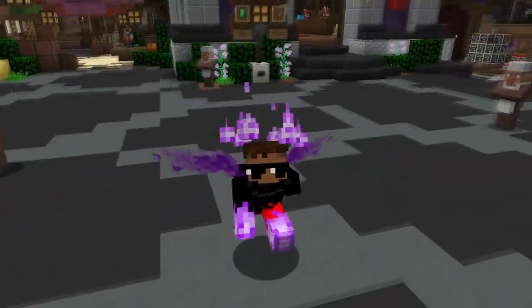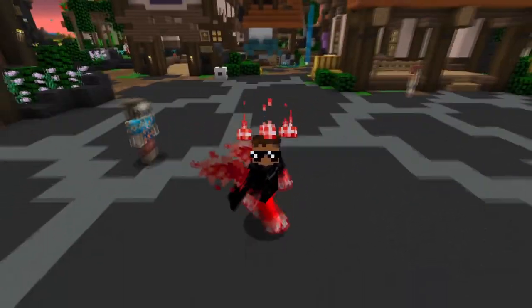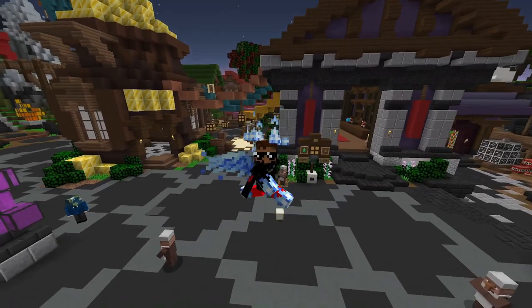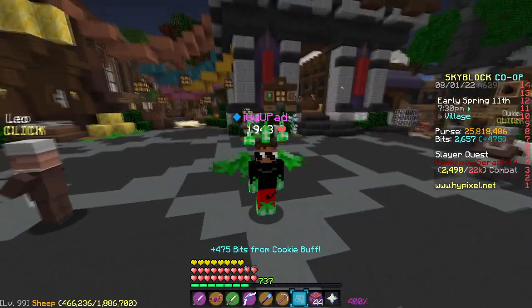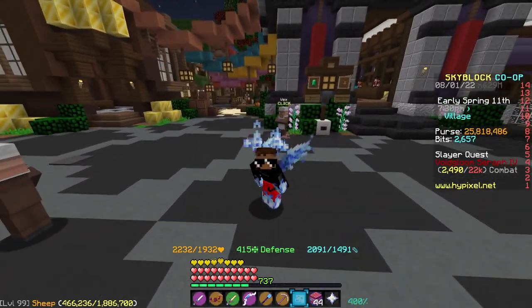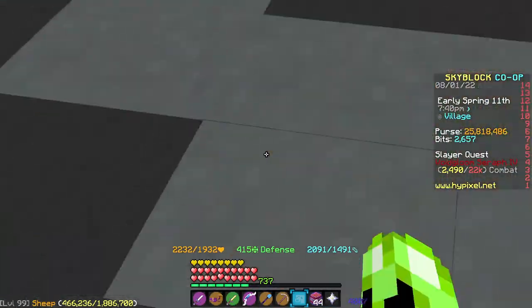Hey guys, what's going on? Today I just wanted to make a very quick video to inform you guys about a new bug that's actually going around wiping people's inventories. Let me just explain how this bug works. I'm not going to directly demonstrate it, but basically this bug happens when you use Wither Impact in a dungeon, die, and then leave.